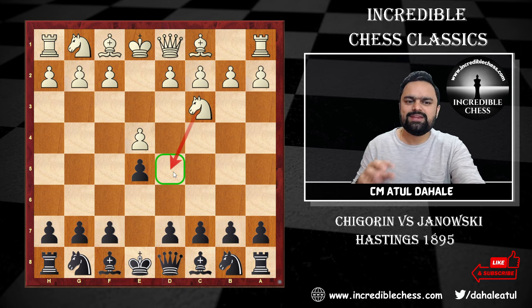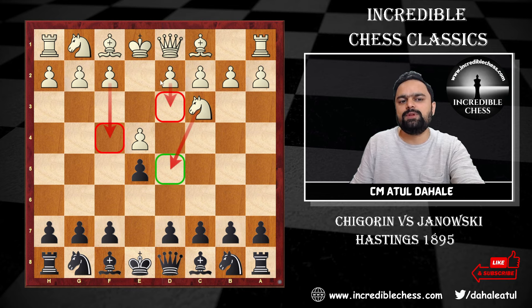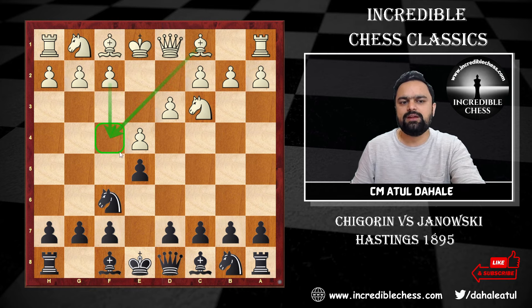Players began to think about how they could counter the d5 breakthrough, so they came up with the idea of knight c3, controlling the d5 square. D5 is going to come eventually, but for the time being it is stopped. Another idea was that white could play d3 and then f4, for a much more prepared and matured attack.